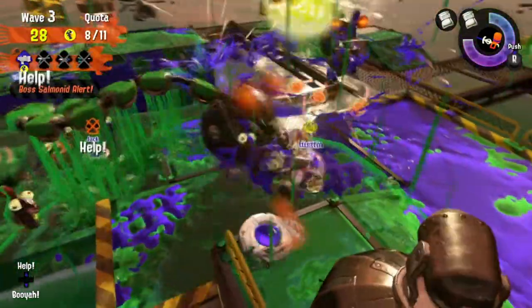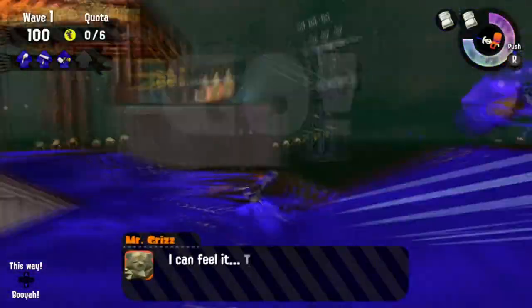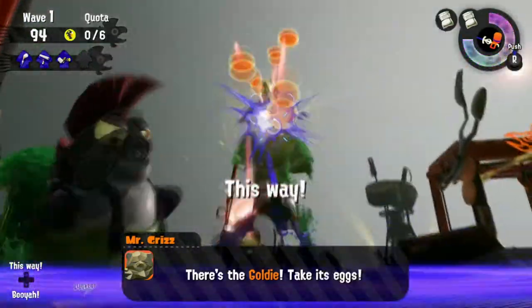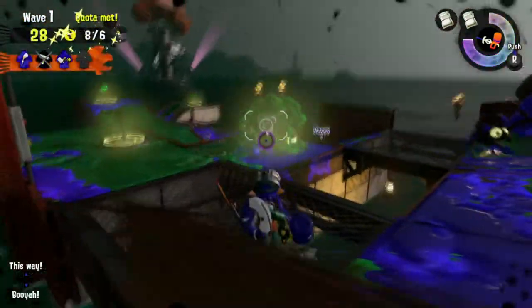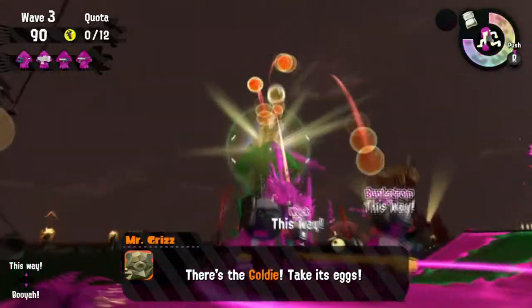Number 14: Search for Goldie. In the Search for Goldie wave, you're given several valves and you need to guess which one Goldie is hiding in. Once you find Goldie, don't open any more valves — that is until it goes back into hiding — because each incorrect valve opens a floodgate of Salmonids that you'll have to deal with. And if you do find Goldie, tell your teammates this way!